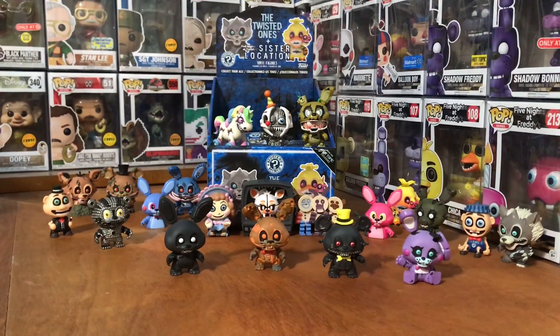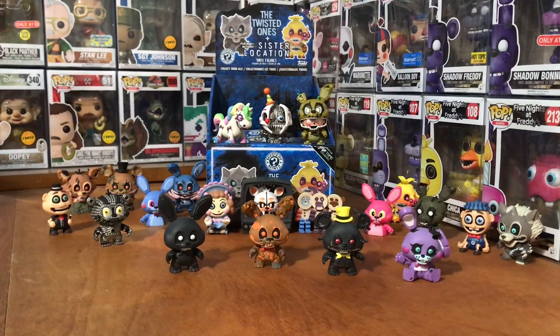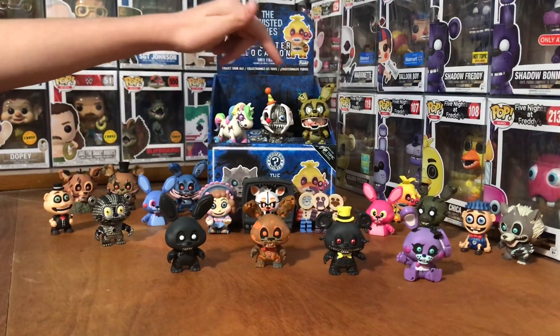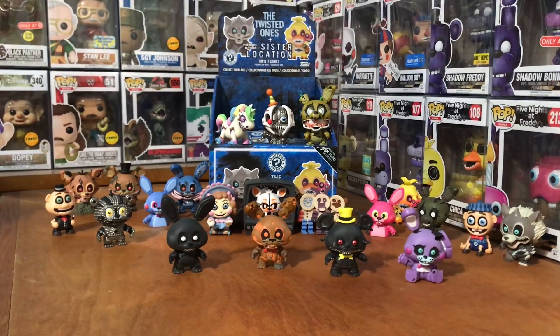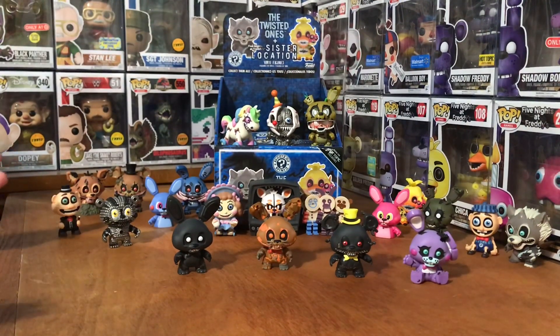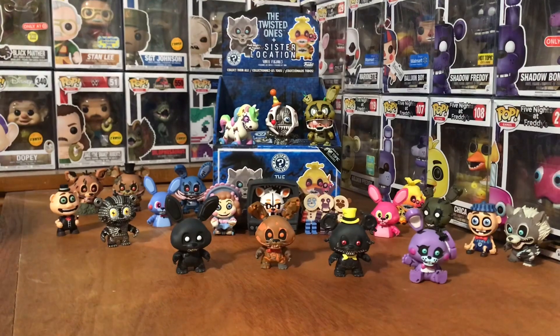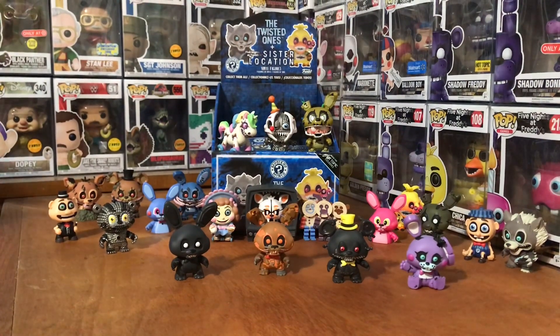In the comments below tell me how far you are in the set, if you've completed it or not, and what ones you need. And what your favorite is — mine's probably Afton or Lulbit or Twisted Ennard. Look out for the video where we showcase all four sets of mystery minis for FNAF that Funko's made — that would be the first set, the glow-in-the-darks, the Sister Location, and then these ones. That's going to be a big video because there's loads — Funko has made at least like 60 or something.